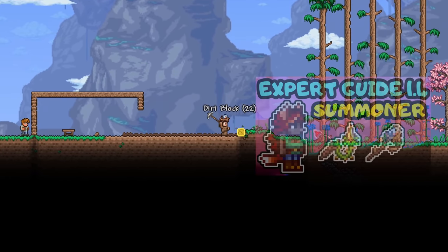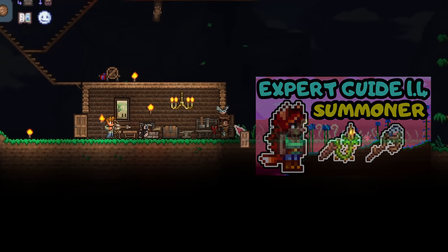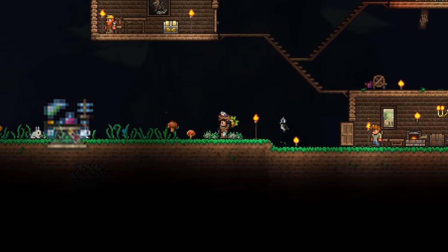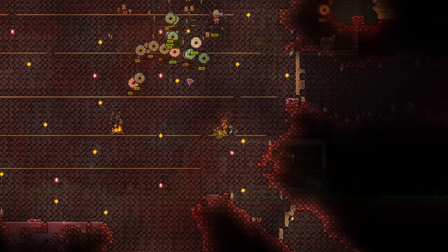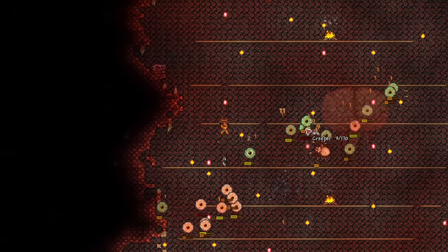Last time we started off our journey, set up some pylon spots, and managed to acquire the Snapthorn and our Finch Staff. Today, I'll show you how to set up potion crafting and how to skip forward to hellstone, so that you can acquire your imp staff, which is a much more useful summon than the puny Finch Staff. With that setup, we can soon tackle the Bee Queen for our first set of summoner armor.